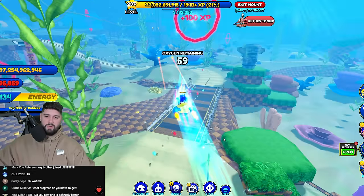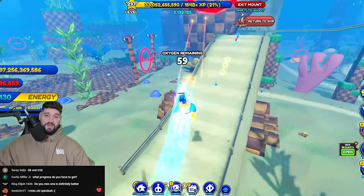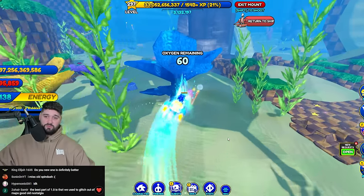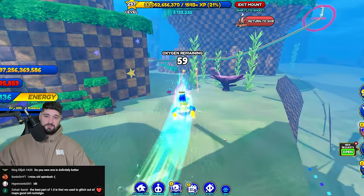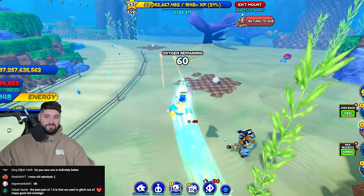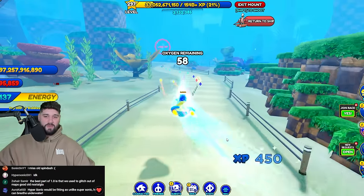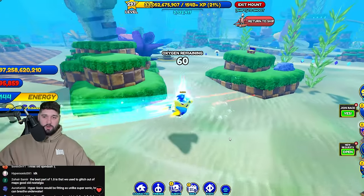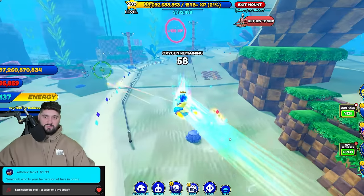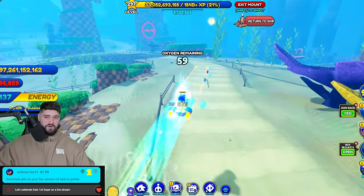The next objective is to pop air bubbles - and you have to be in No Place for this. If you have the Marvelous Queen this is going to be the fastest way to do it. When the race shop updates and there's new mounts, you've got to buy them. Shooting the air bubbles is probably harder than the Egg Forcers - we've only popped 14 so far.